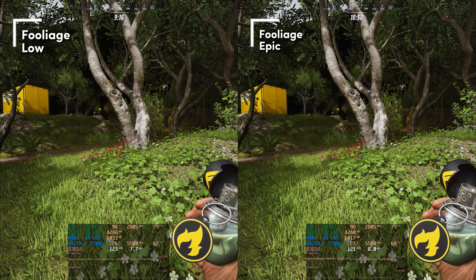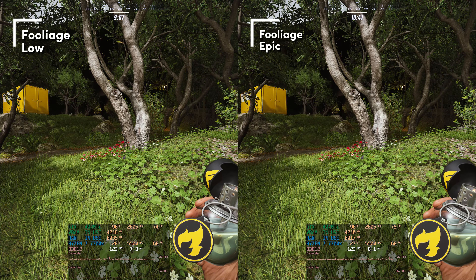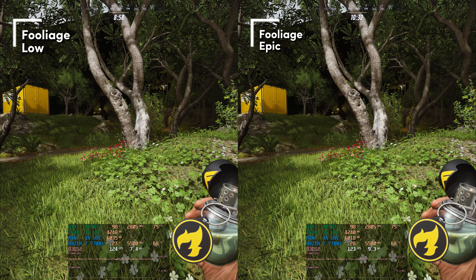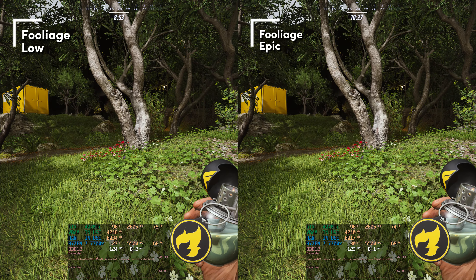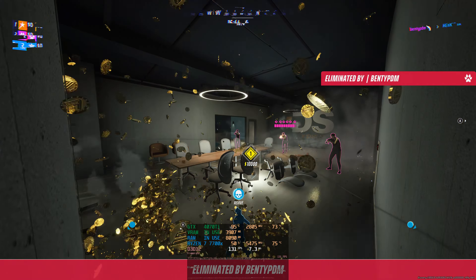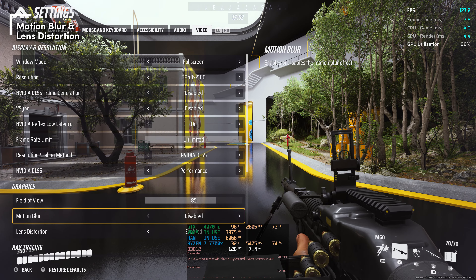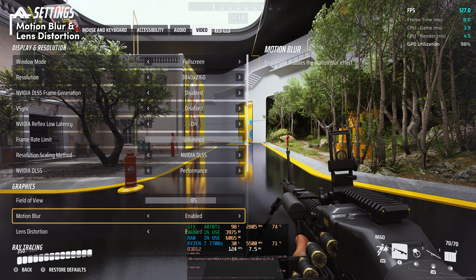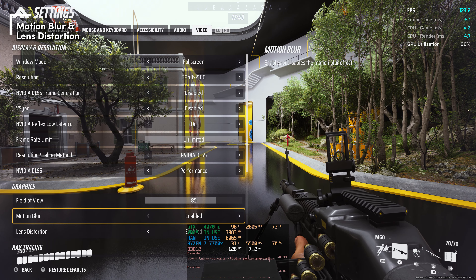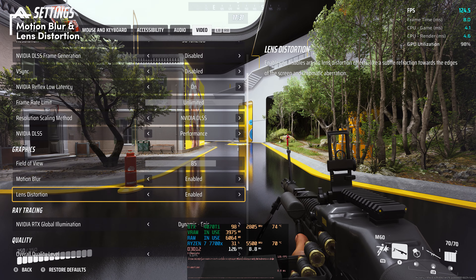Foliage quality — there are no visible differences in this test, though the setting description says it controls the density of foliage across levels, meaning more or fewer trees or bushes rather than them being fuller. I haven't really tested these differences, mainly because I didn't want to ruin anyone's game by standing still. So I leave this setting to epic. For motion blur and lens distortion — switching motion blur on and off, I see about a 2% FPS win if you turn it off. I'll leave it on because I like motion blur. Lens distortion doesn't seem to have a performance impact, so set it to whatever you like.